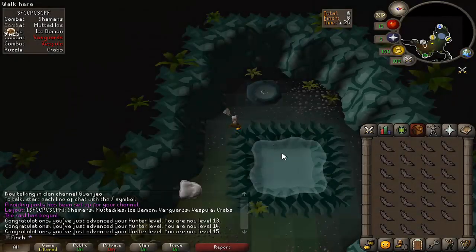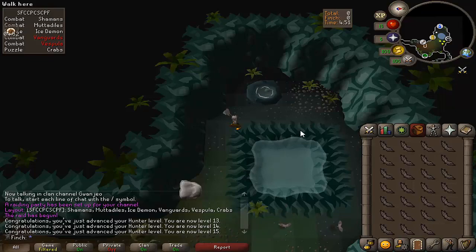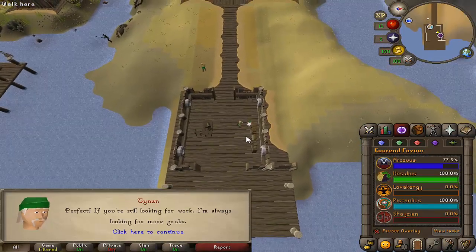Alright, that is 15 hunter so I can now start hunting the sandworms for the rest of my Piscarilius favour. Really regretting not using the lamp from Client of Kourend on hunter — this was absolutely awful. I scouted a raid so I didn't have to compete with anybody and was catching these guanic bats, which took longer than I would have liked. There we go, that is 100% Piscarilius favour.